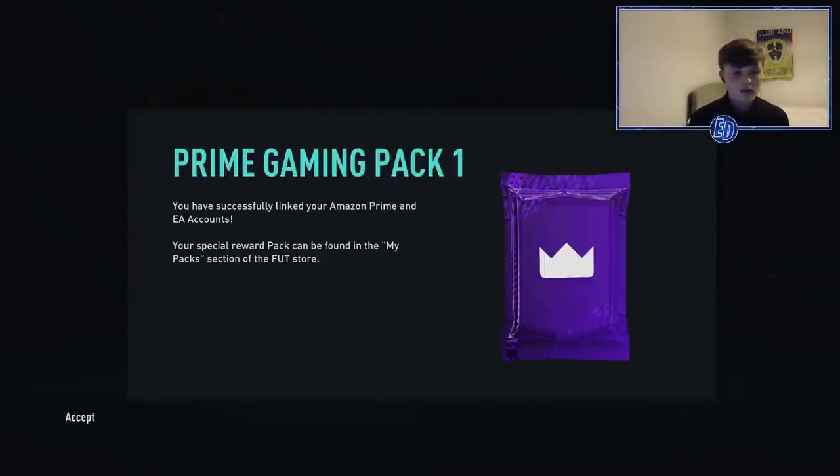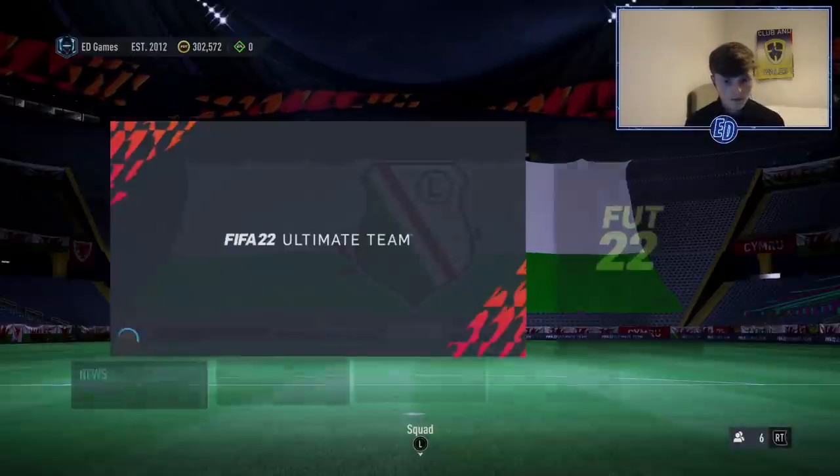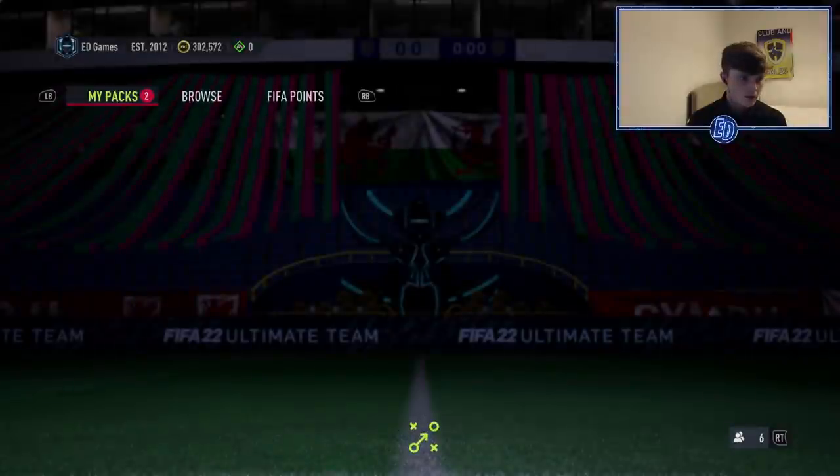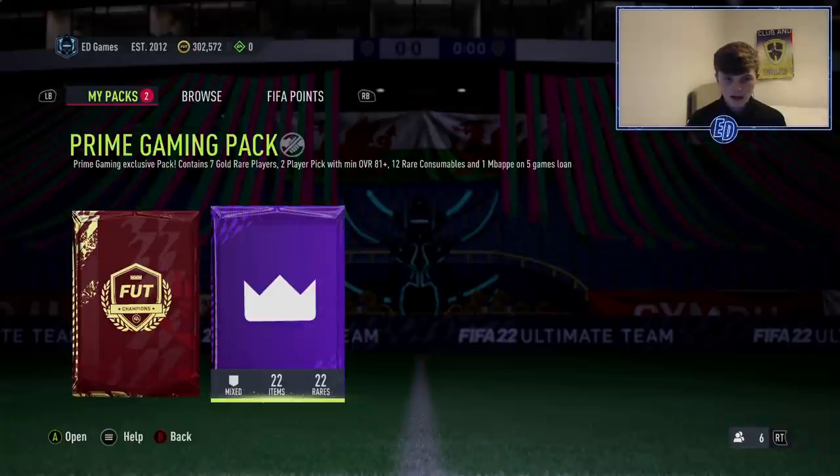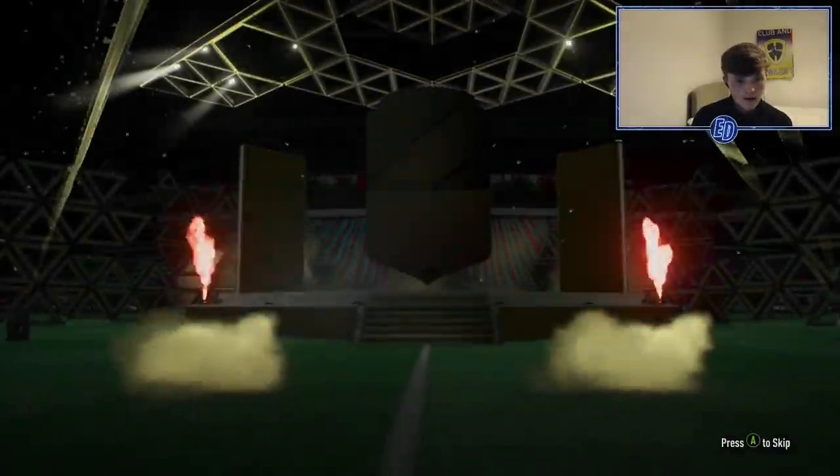I'm gonna open it on camera — hopefully you guys can get something good from yours. So we're not gonna open the premium team pack, but we get seven gold rares with 81 minimum in the player pick, plus 12 rare consumables and an Mbappé on a five-game loan.